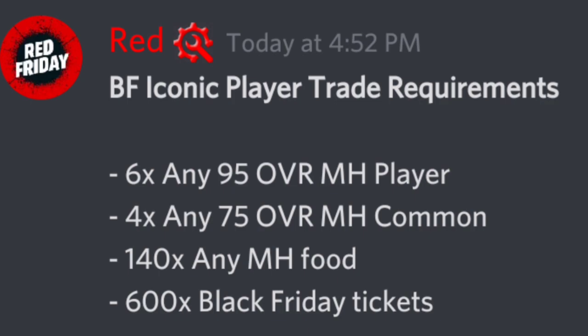For an iconic player, which is the Tyreek Hill, you need 6x of any 95 overall player, 4x of any 75 overall common player — those are ready out, you guys can trade food for the 75 and 95 — and then you need 140 of any of the Madden harvest foods, and then 600 Black Friday tickets. Now this could be changed, but that is what it is for now.